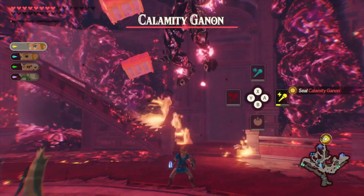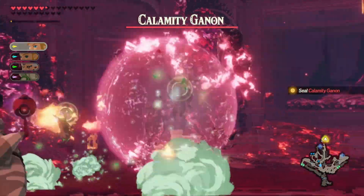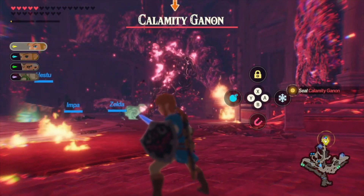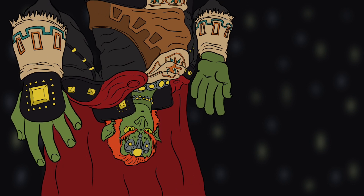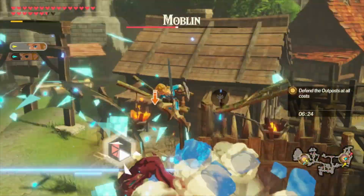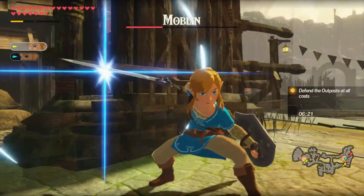Firstly, this is set before Breath of the Wild, where Calamity Ganon is still there. And two, this is The Legend of Zelda we're talking about, where Ganon is as constant an entity in those games as Link is. You might be asking yourself how Calamity Ganon is here 100 years before he's supposed to be there according to Breath of the Wild. And that's a simple question to answer: time travel.